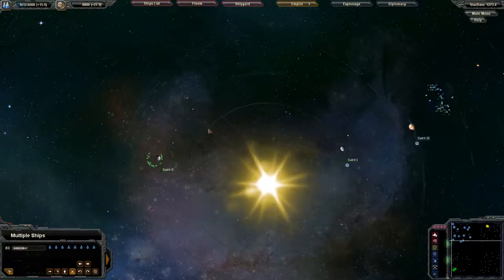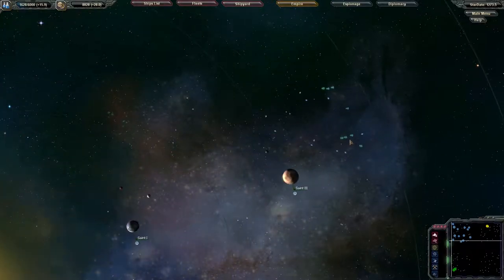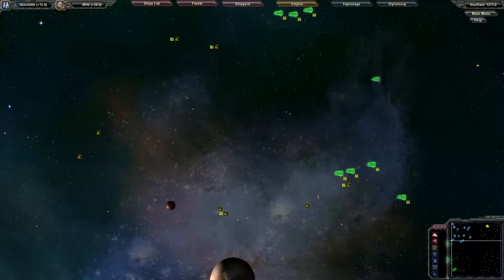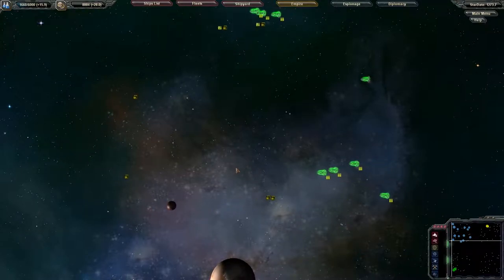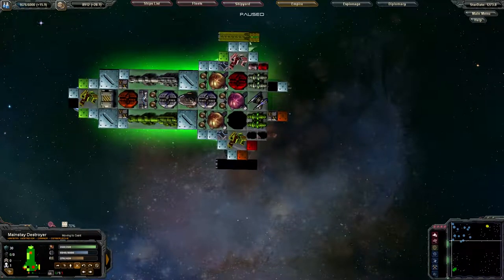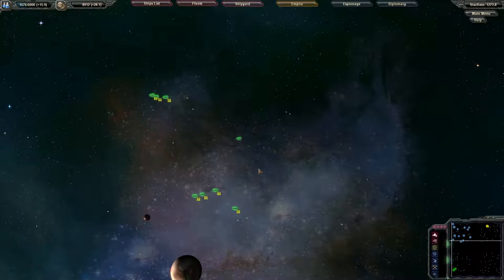I'm going to put them back into hold position mode and space them out. Everybody return to hangar, please. This one's a little bit weak — as you can see, his two combat engines are down, he's still got two more. His rear shield is down too. He's a little bit damaged, missing a drone hangar. 70% hull integrity — still okay, still in fighting shape.